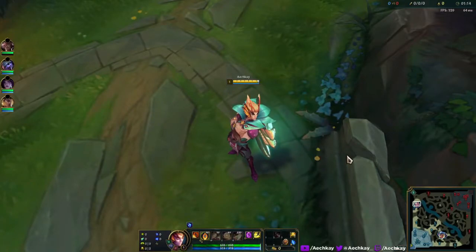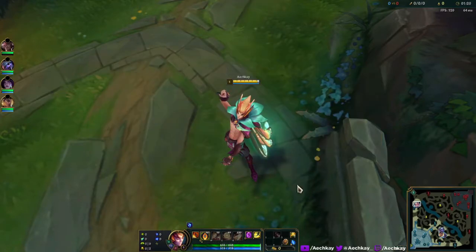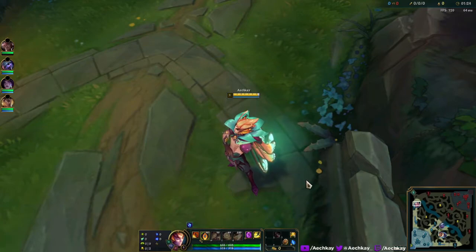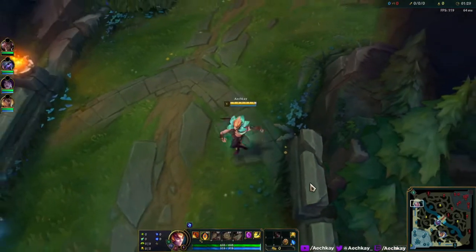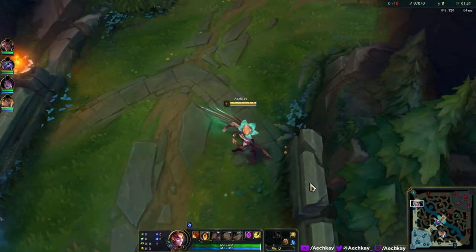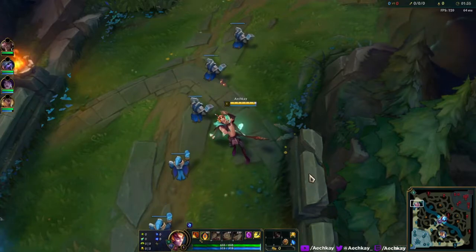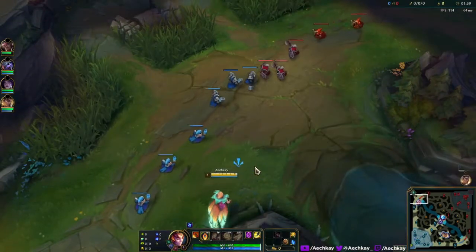Hey, hello! Welcome to some Rakan gameplay on the Public Beta Environment. We're playing with the new skin, Elderwood Rakan. Look at that — he's got kind of these monarch butterfly wings. Look at that, nice! We'll see the dance. A little laugh, all right.